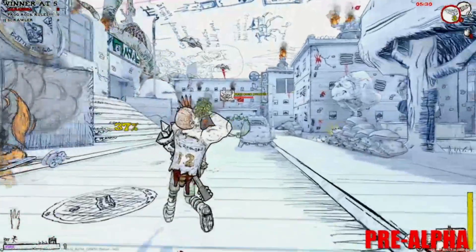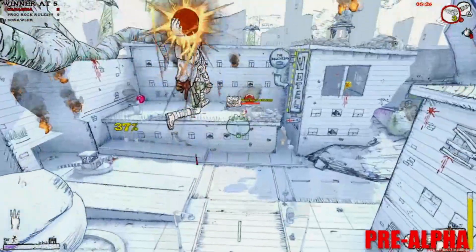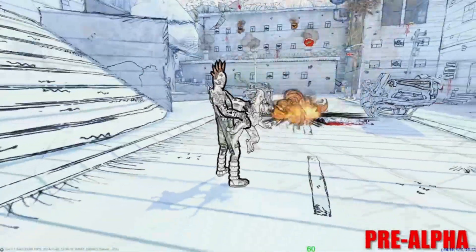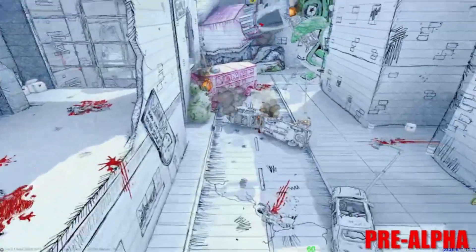This is Dodgeball Dan. He's the severed upper torso of an ex-championship dodgeball player, and he does a lot of damage. Here's Drawn to Death's unique take on a flamethrower — we basically take gasoline and shove it into a dragon's mouth, and we're able to burn enemies to a crisp relatively quickly.